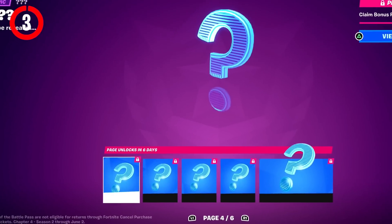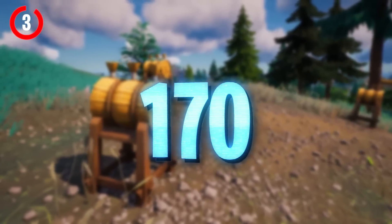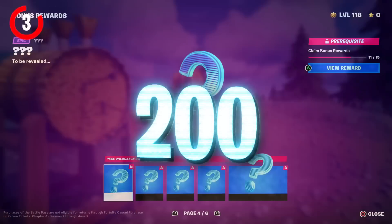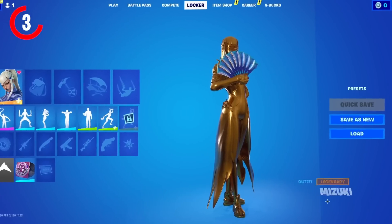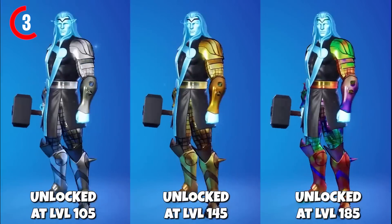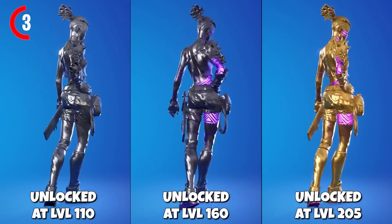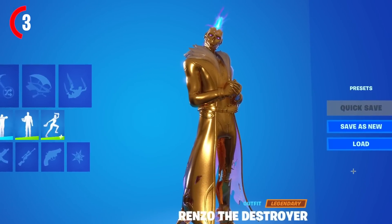Before we get into more maps, the Enlightened Styles will be releasing next week, unlockable at levels 160, 170, 180, 190, and 200, with three different stages. There is a slight chance we could be getting the original gold styles, which look amazing on some of the Battle Pass skins. The Battle Pass skins getting Enlightened Styles this season are Rento the Destroyer — the gold version on this skin looks amazing.